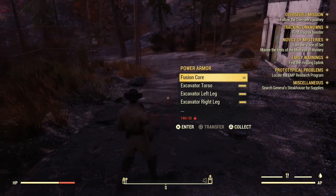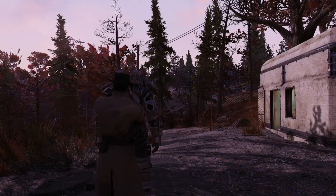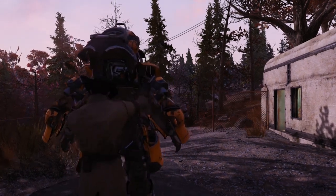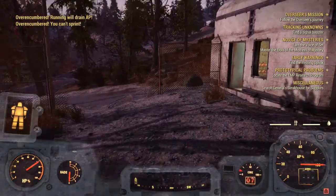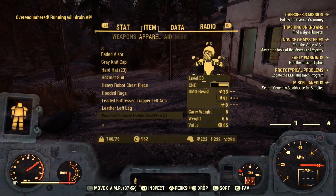Another little tip: if you're going to run around in your power armor with this active, then you need to make sure that you actually go beyond the level of power armor down into the negatives. Because if you jump into your power armor — if I show you now — jump into my power armor — I will be over encumbered.